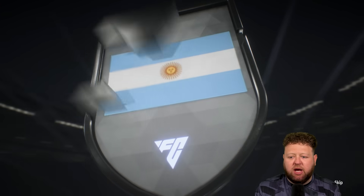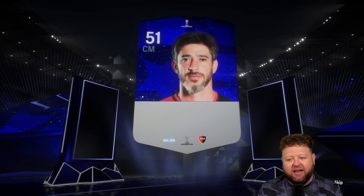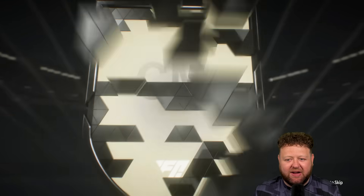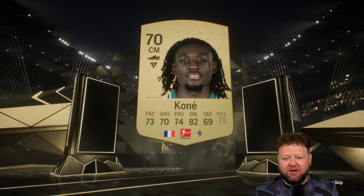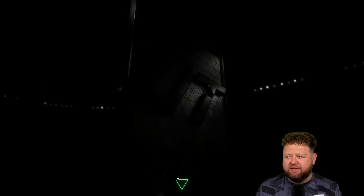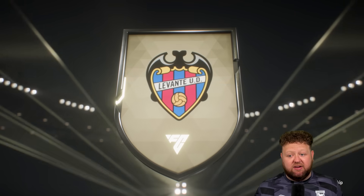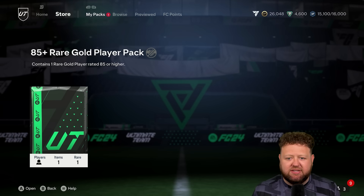We also have a couple of other minor packs to open. We get what I thought was a team of the year but it's actually a Suit Americana from Neil's Old Boys — a cool blue hack design. It's too early to be getting a team of the year, so don't get baited. There's a 77-rated Kone in there, and I've got a feeling he might be one of the players for later on in the season objectives with a really stacked card. One of the really nice cards towards the end of the season objectives is Mateus Kuna from Wolves — looks a bit of a beast.